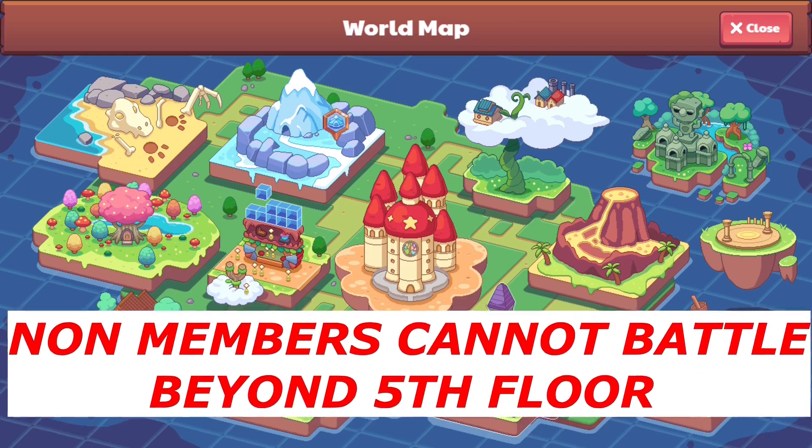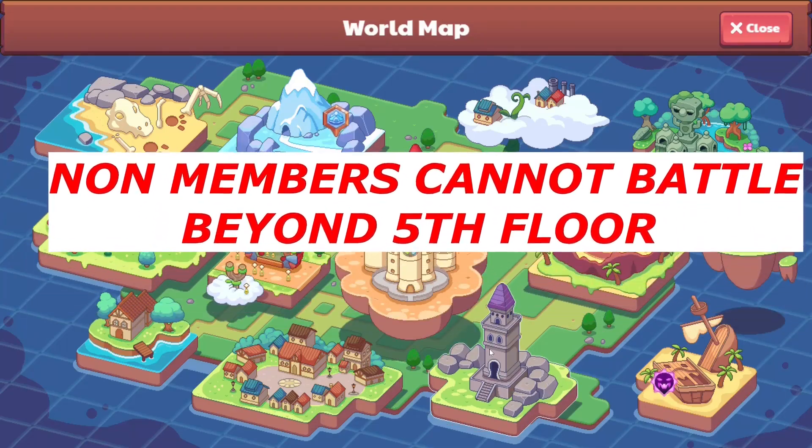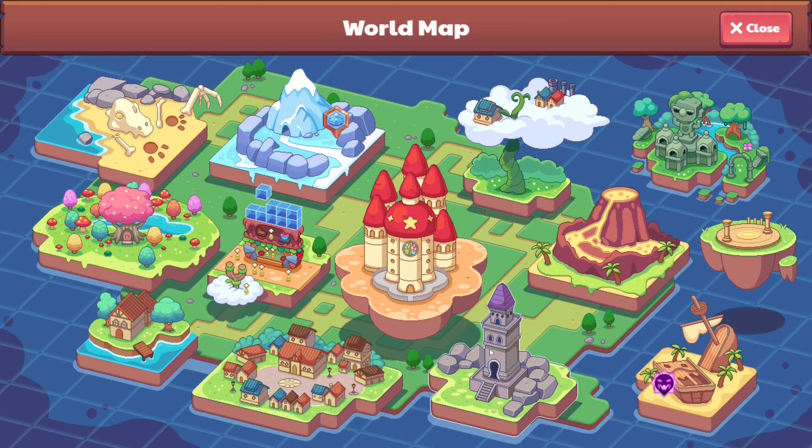Another thing is access to the entirety of the Dark Tower. If you're not a member, you're only able to play the Dark Tower for 5 floors. But if you are a member, you're able to unlock the full 100 floors and play all the way throughout it. This provides a big advantage because you have another way to get hard gear.